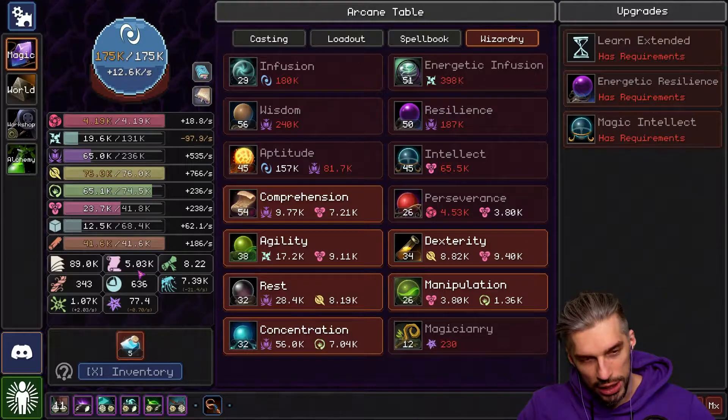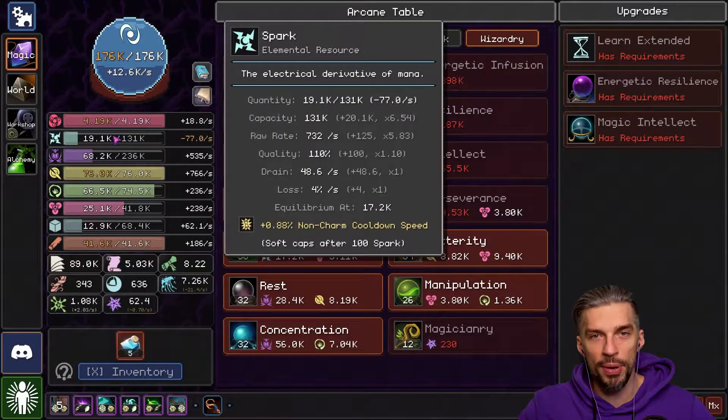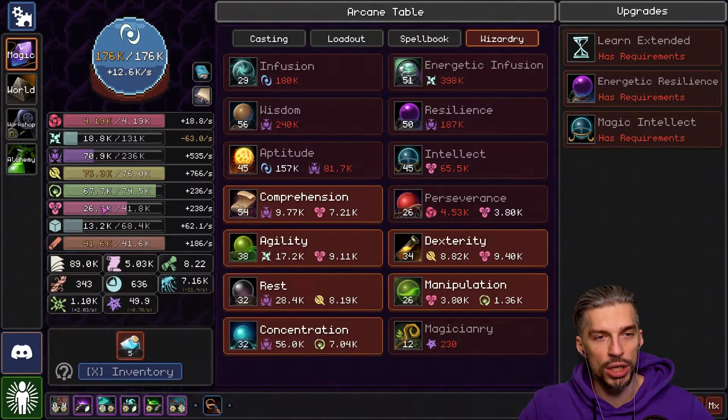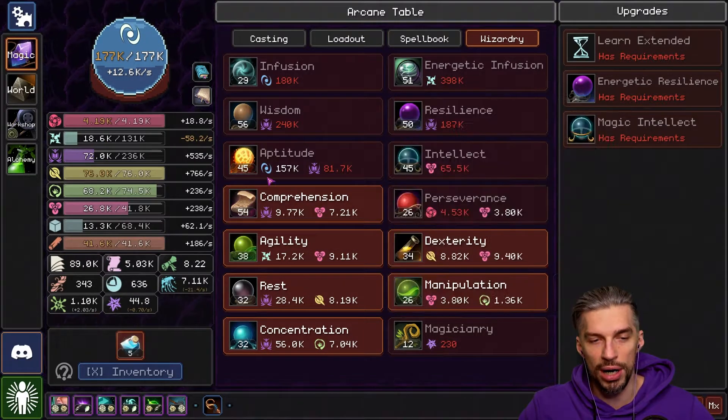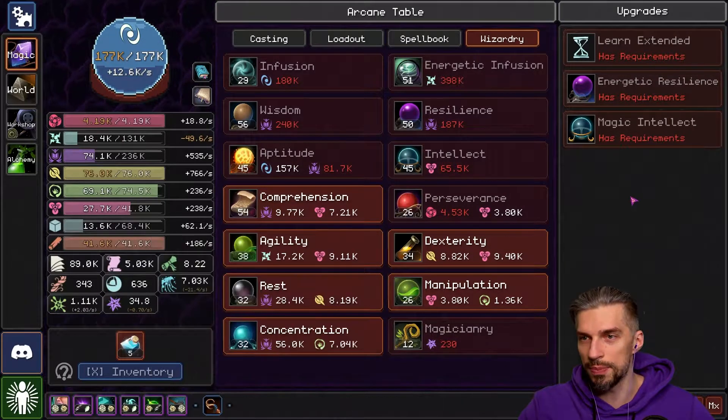What did we change? We actually changed the layout and put Brainstorm over here. With our proper gain of Sparks, this spell will allow us to get way more magic and knowledge for ourselves. Moreover, if we will be low on Sparks, we can use Conjure Spark and we'll be good.